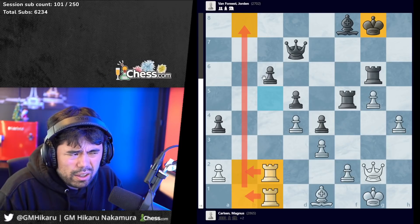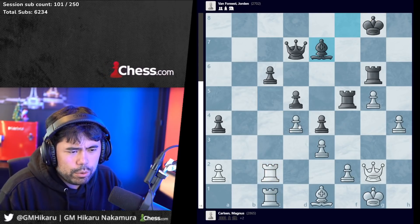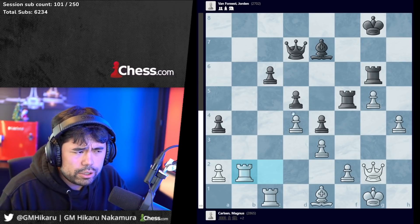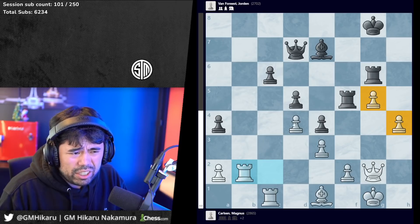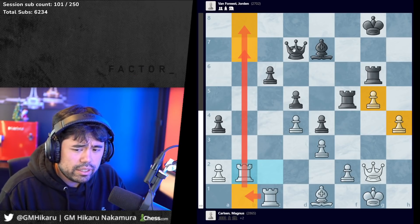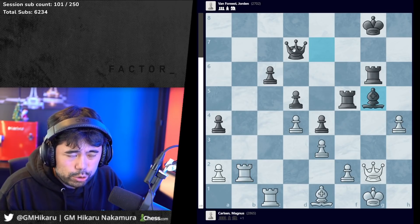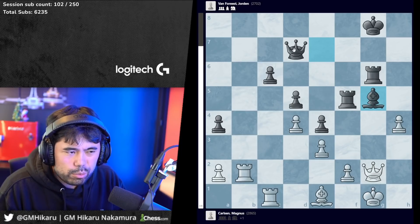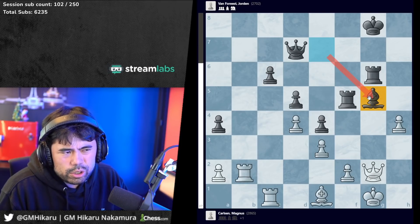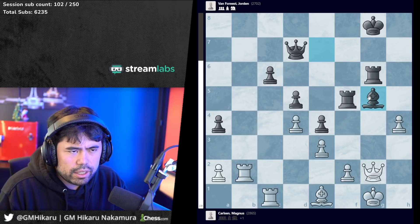Bishop e7 is played by Jordan. Magnus goes rook b2 and Jordan is in a lot of trouble - he's down two pawns on the kingside, and if he doesn't do something fast, after rook b1 or rook b7 he'll lose the game instantly. Jordan takes on g5. In retrospect this is actually just losing, and both players are getting low on time. But if you don't do this you're probably going to lose anyway, so he decides to gamble by taking on g5 and trusts that Magnus won't find the right continuation.